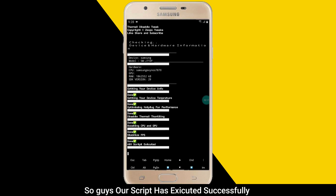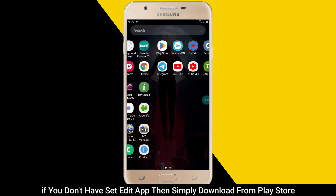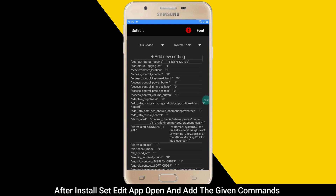Our script has been executed successfully. Now go back and open the Set Edit app. If you don't have the Set Edit app, simply download it from the Play Store. After installing Set Edit app, open it and add the given command.